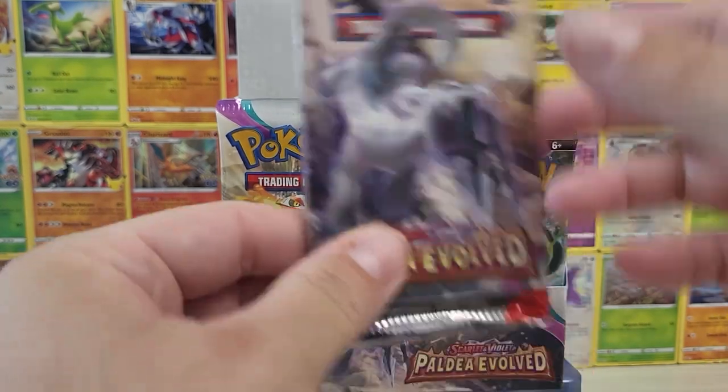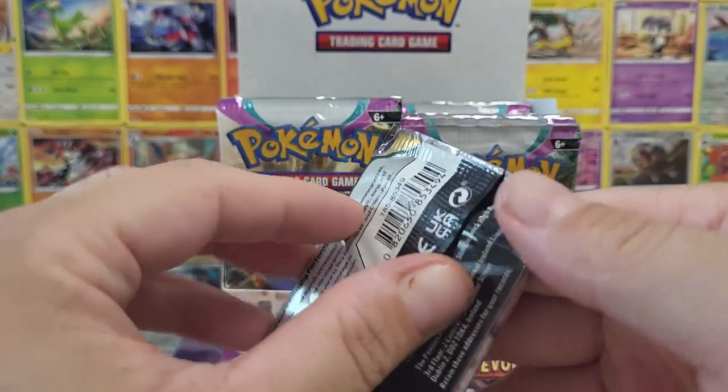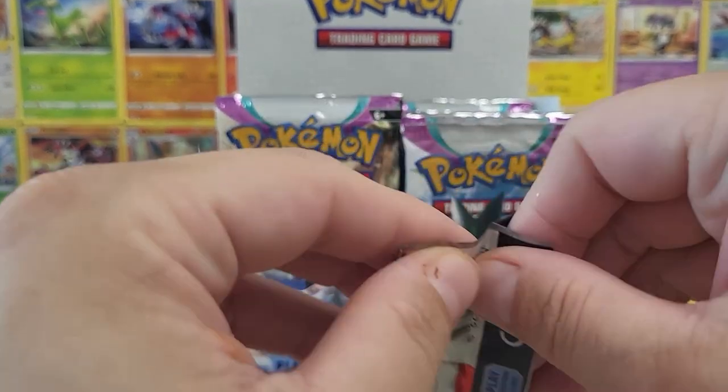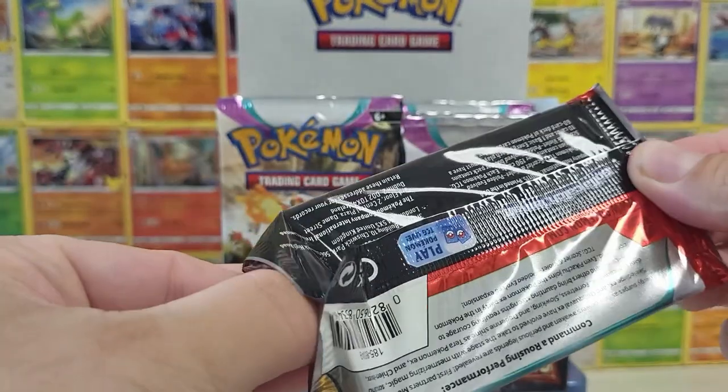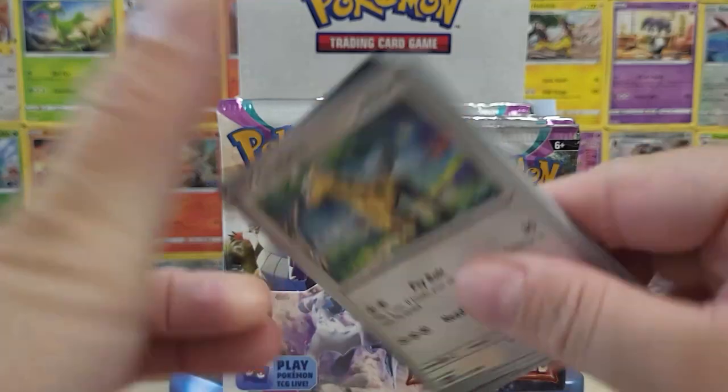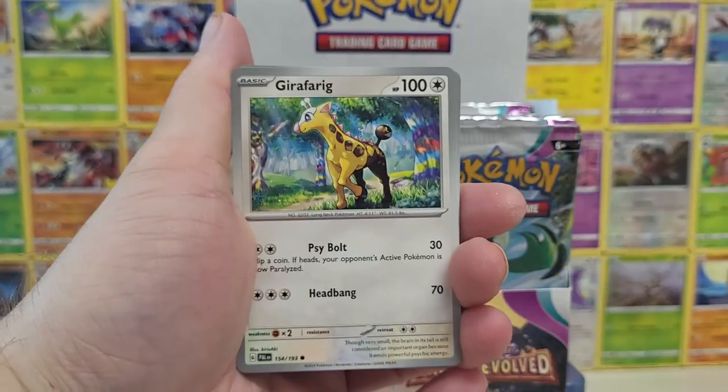We also posted an AMA on Twitter, so we'll be answering some of those questions as we go through these packs. This one did not have the little break on it — that's concerning. Usually they have a little seal, but let's see. Are we going to get first pack magic here?